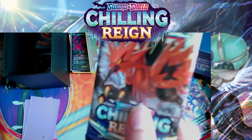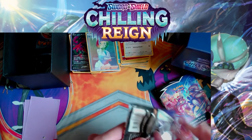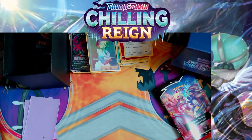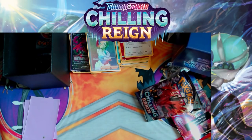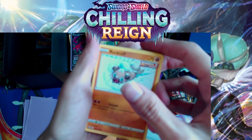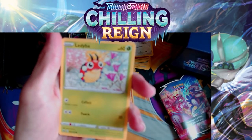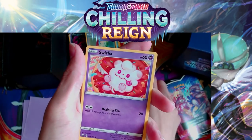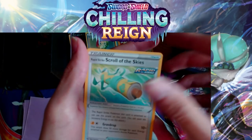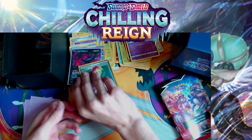Last pack — keeping it suspenseful with eyes closed. Opening it up: Rock Ruff, Ghastly, Lady Ba, Twirlix, Fighting Energy, Oregon, Reboot, Roll the Skies, Justified Gloves, and — we do get a hit! We pulled a Malamar! Two hits total from this ETB.